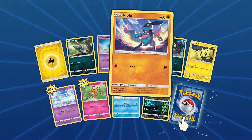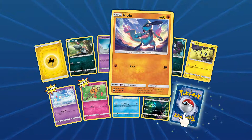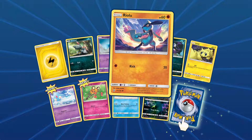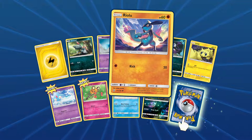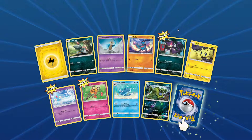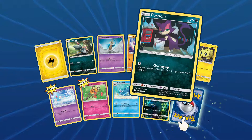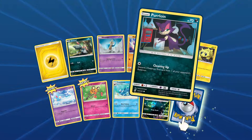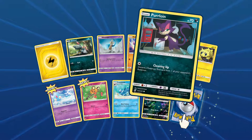We've got Riolu. I've never been a fan of Riolu or Lucario — I can't say the name — but I've never been a fan of them. I have no idea why, to be honest. They're cool, strong fighting Pokemon, but they're just not for me. We've got Purrloin. I like Purrloin because it's a cat, and cats are fantastic animals — you cannot predict them, they do what they want.